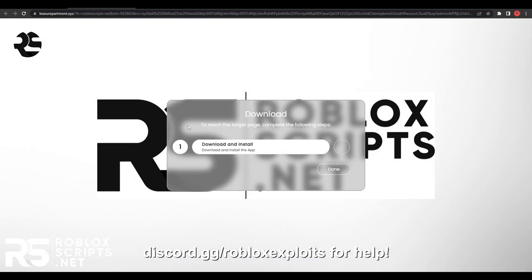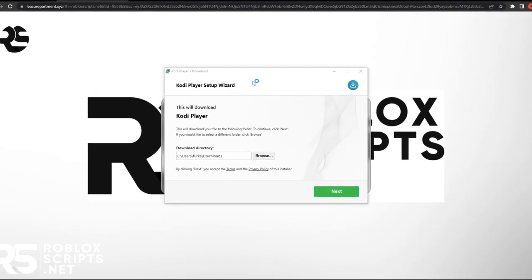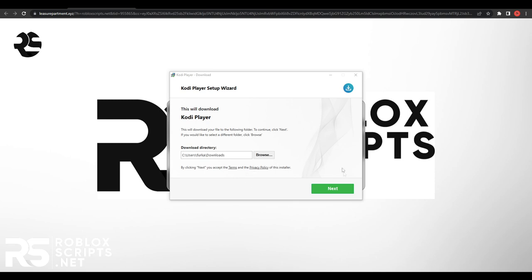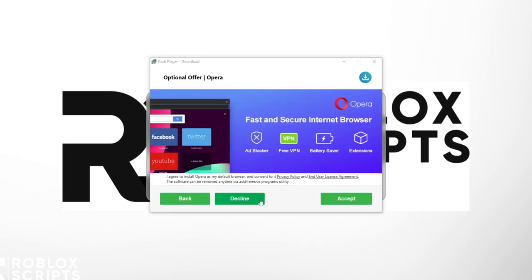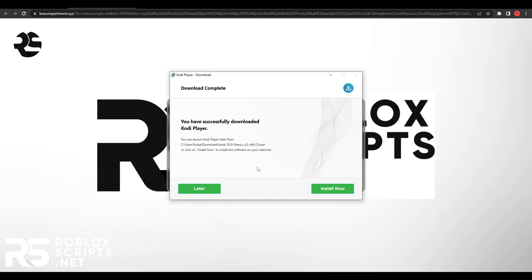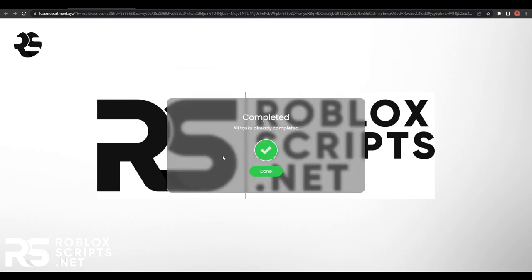The first task is to download and install an app. Click on it, hit download, and open the file. These files are not malicious and you can delete them afterwards. Once you open the file, hit next — you'll see a few offers which you can decline. Just decline them and hit install.